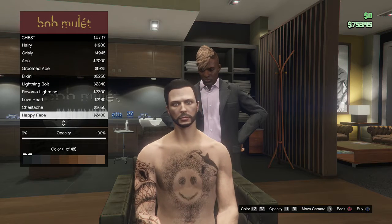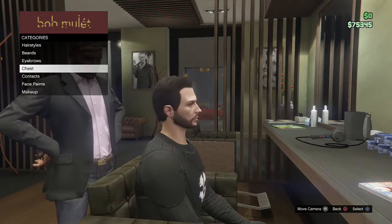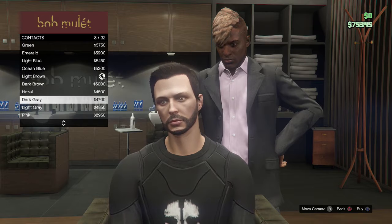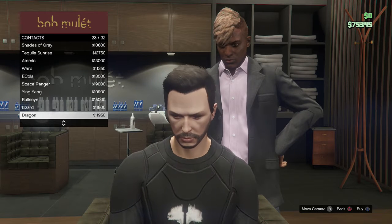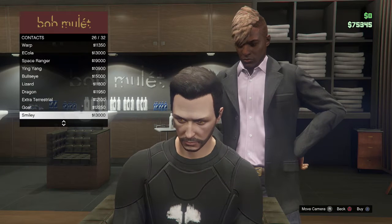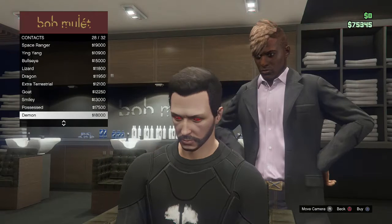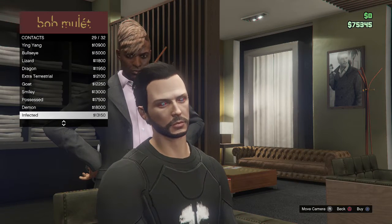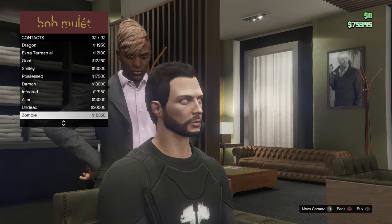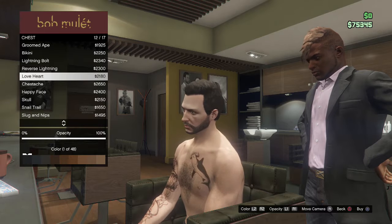You can also do chest hair, which is something I wouldn't have expected from Rockstar Games. And now for contacts — Rockstar added contact lenses where you can change your eye pupils. Options include the lizard, bullseye, dragon, extraterrestrial, goat, smiley, possessed, demon, alien, undead zombie, and green emerald. They look really scary and insane. You can also change your eye color and make chest hair different colors.